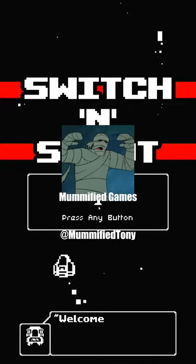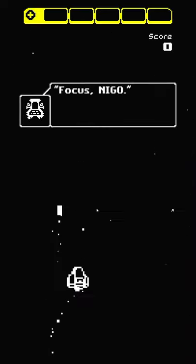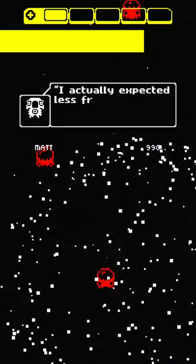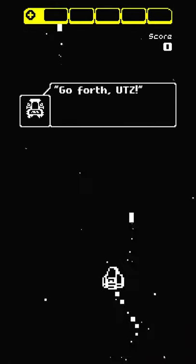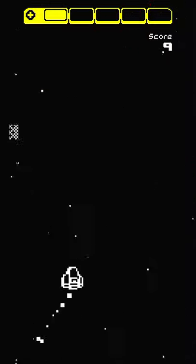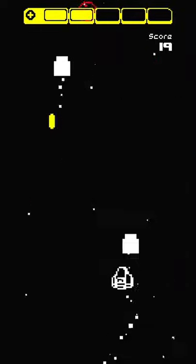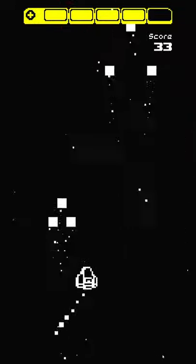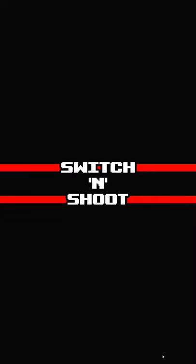This is Mummified Games back again for today's video game review. I'm Tony, and today we're looking at the classic retro-style shoot-em-up game Switch and Shoot. This game is available on Windows, Linux, and Android. The premise is that your ship is always moving in one direction, either left or right. You tap the screen or hit a button, and your ship shoots its blaster upward while also reversing direction. Unlike other shoot-em-up games where you control movement freely, you're limited to only switching directions, and your blasts are tied to those direction changes, making for a challenging form of gameplay.